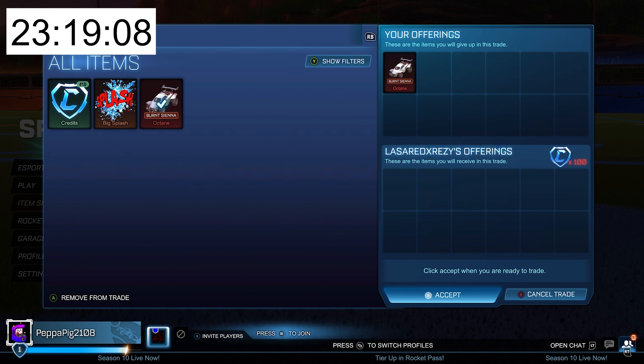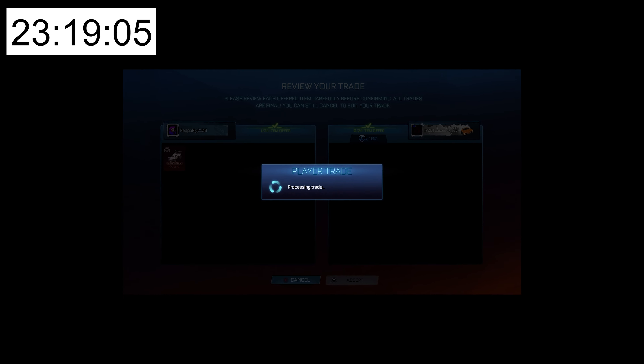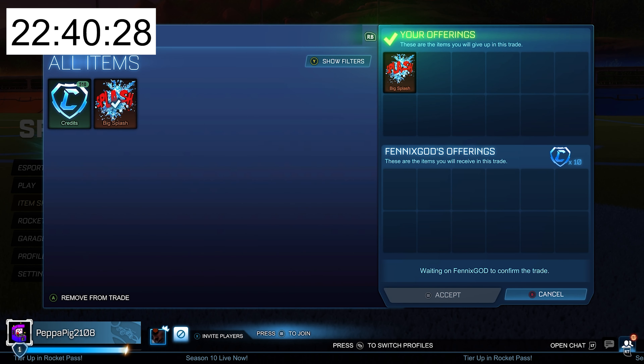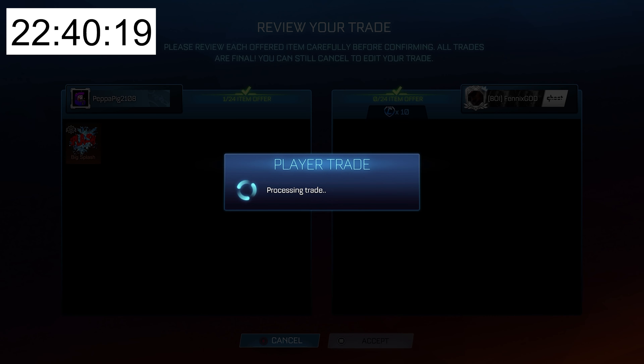Just after buying the Octane, he's going to be looking to sell it straight away for 100 credits. Are you serious? You've just bought it for 400. And this time he's selling his Big Splash for 10 credits — he bought it for 190. He's lost 180 credits on a Big Splash. How is that even possible?